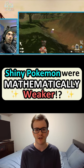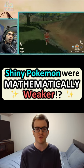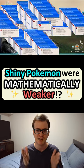An ideal Pokémon would therefore have an IV of 15 in every stat. However, in order to be shiny, a Pokémon needed to have a speed, defense, special attack, and special defense IV of exactly 10.